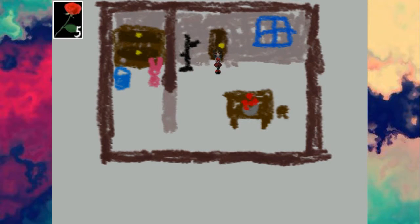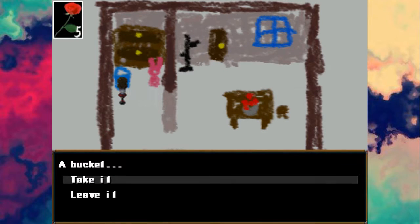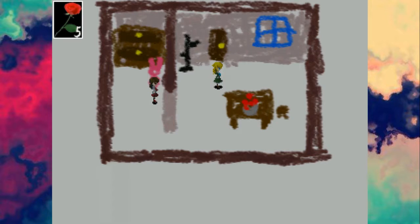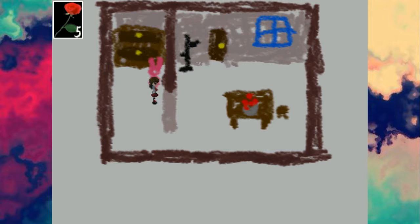Now we can... Some sort of red fruit. Stuffed bunny. A bucket — take it. Ib. Gary, where are you? Don't tell me that was... She's after us. Oh man. So we still can't do anything to butterflies. Is there an area with water that we found?